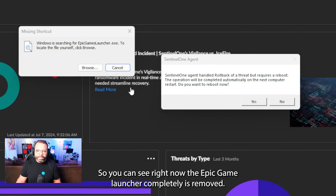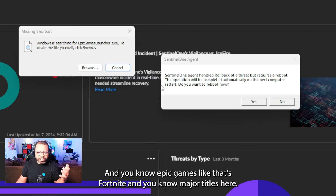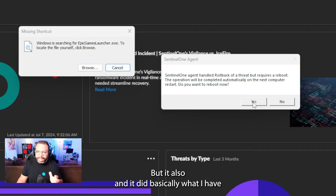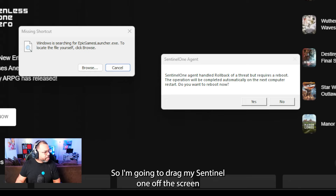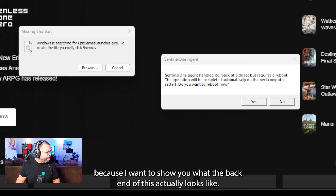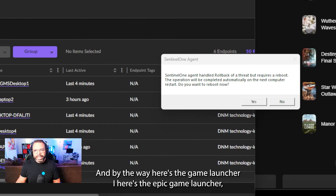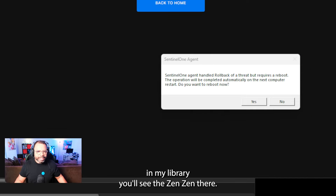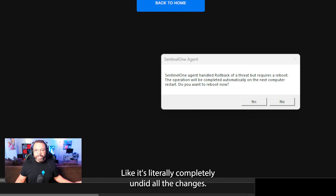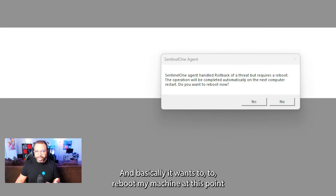So I launched the game from the Epic Game Launcher — and you can see the Epic Game Launcher is completely gone at this point. It didn't just detect the game; it actually detected the Epic Game Launcher itself. Epic Games, that's Fortnite and major titles, but it did exactly what I had it configured for: kill, quarantine, roll back, and remediate.